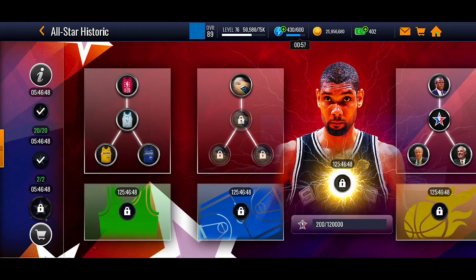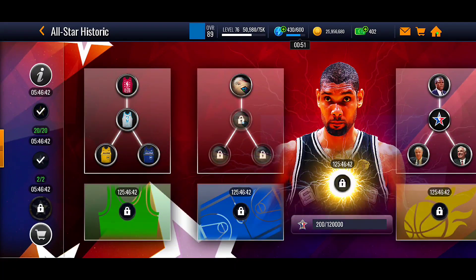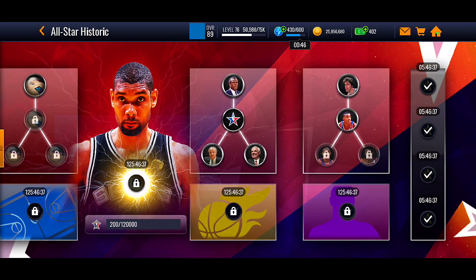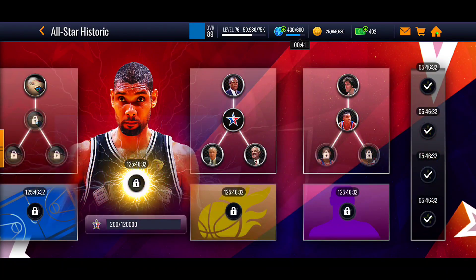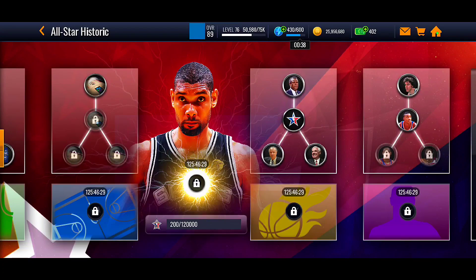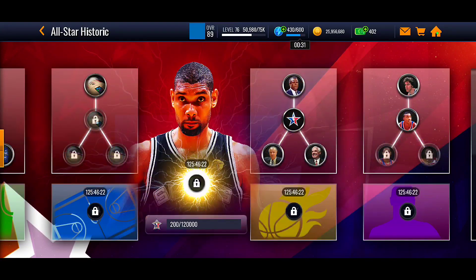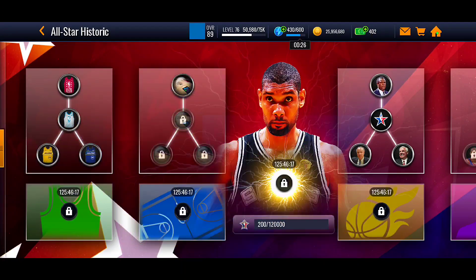For the event setup, over on the side there's a blitz — I already played it for 125 score points. Down here is the bonus score event for 650 points. They also have special events where you can get 300 every time, and those refresh every morning. You've got Tim Duncan — you need to complete everything, with the master events being last.